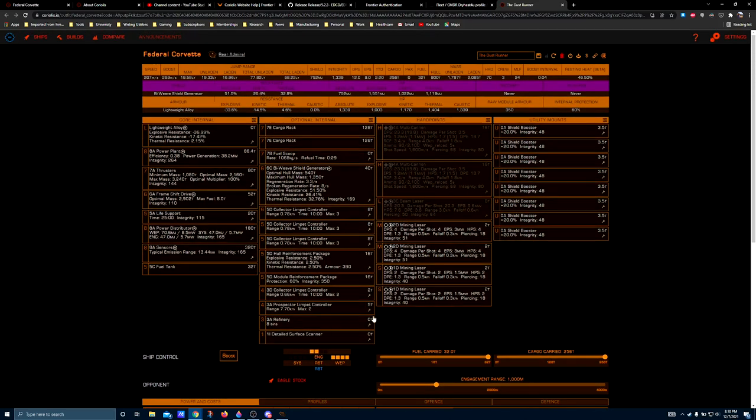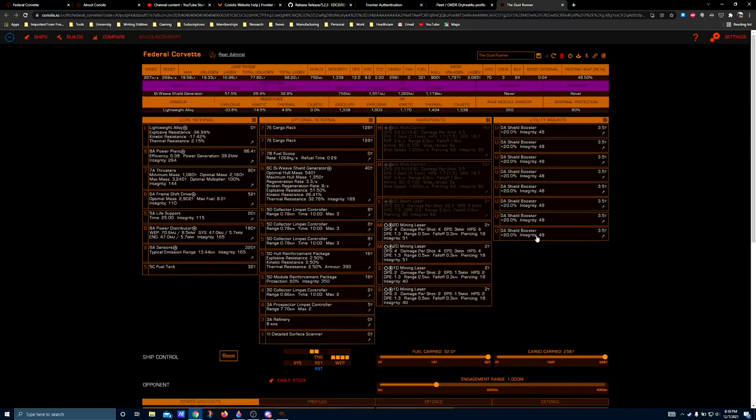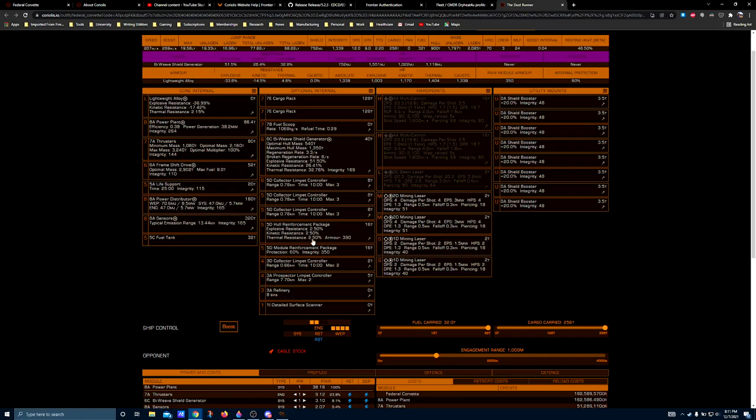There are different ways to do this — play around to figure out how you want to set your ship up, but this is a good starting point. You do need a lot of collector limpet controllers to keep up with the amount of material the mining lasers generate. Since we're not deep core mining, the prospector tells you everything you need to know. You can turn this into a deep core miner — the maneuverability lends itself to that role — but core mining requires a lot of maneuvering, and the Federal Corvette is so big you sometimes can't get it in position after you crack an asteroid.